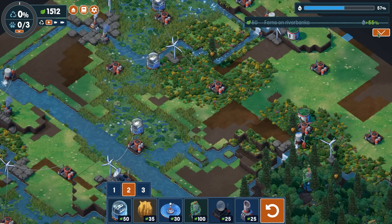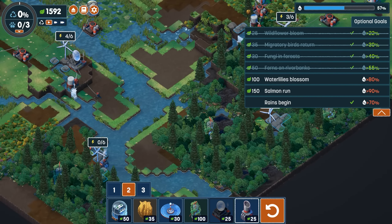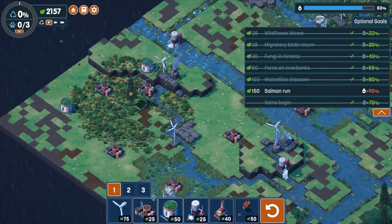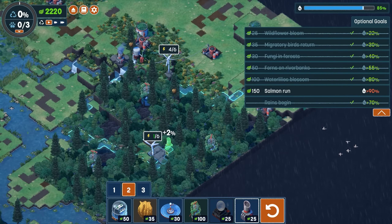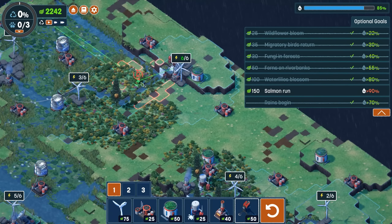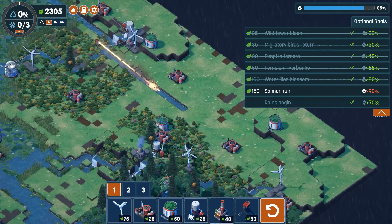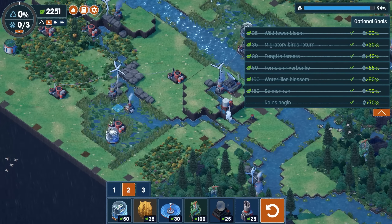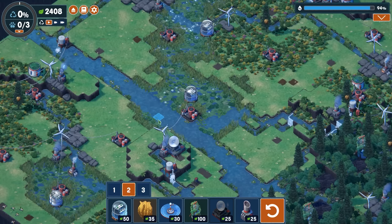We've got ferns in the riverbanks. We're up to about 57%. We can get an extra few percent here and there — 13% right here seems pretty decent. Rains have now begun. We're just shy of the 90% I'm looking for. We might need to dig out another large trench in the river, calcify the area, and get up another one of those atmospheric generators — cloud seeders. That last 6% should be enough. We're up to 94%, and the salmon run has now begun, which is going to be worth a lot of extra ecological points.